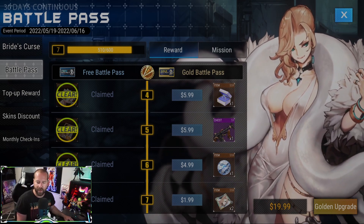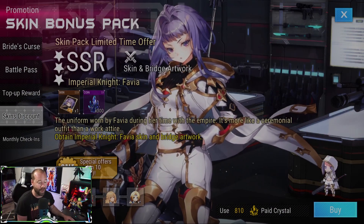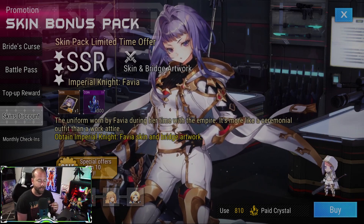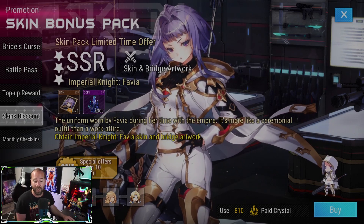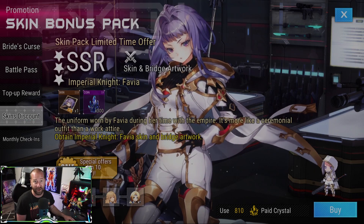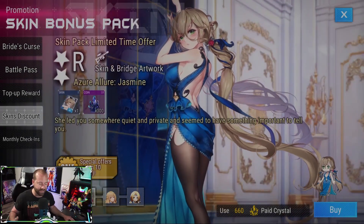Let's skip over to the skins — honestly I think all of the skins they released are pretty good. I really like the Favia skin. It is 810 paid crystals, however you do get the bridge artwork with it, and I really like the design and the in-character model. Then we have Jasmine, which is another good skin — overall it's really well done. If you like Jasmine and like the skin, it is what it is.